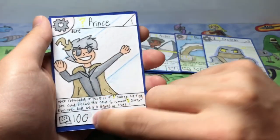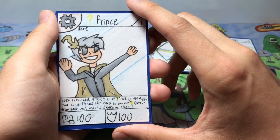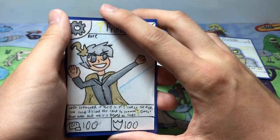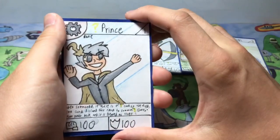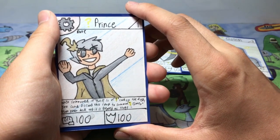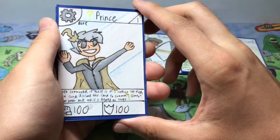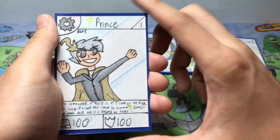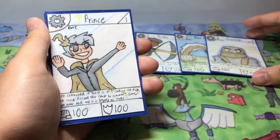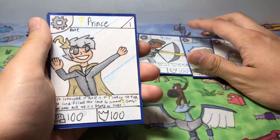Question Mark Prince's effect: when summoned, if there's a question mark card on the field, you can discard this card to summon Question Mark Queen from your deck, and she's treated as a stage 1. Which is crazy overpowered — Question Mark Queen is a stage 4, the boss of all the question mark cards, a stage 4 ultra rare. Every archetype has a stage 4 ultra rare, and for the question mark one it's Question Mark Queen. There has to be a question mark card on your field to activate it, which is why I'm thinking of making more question mark cards.